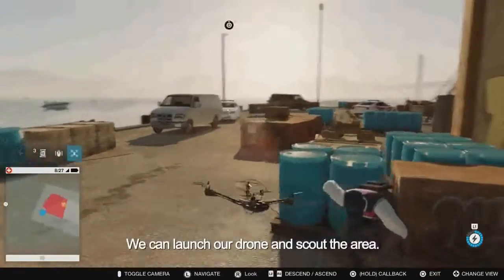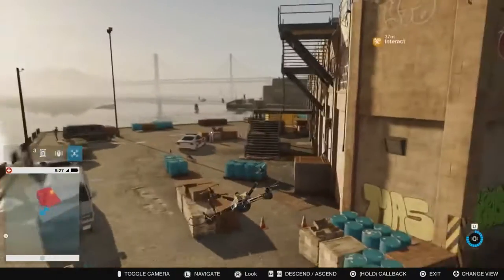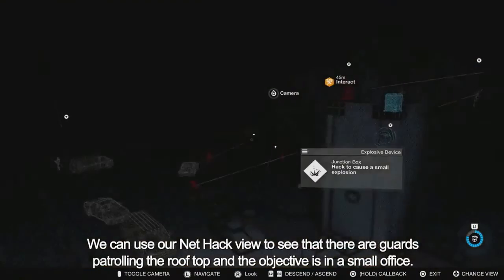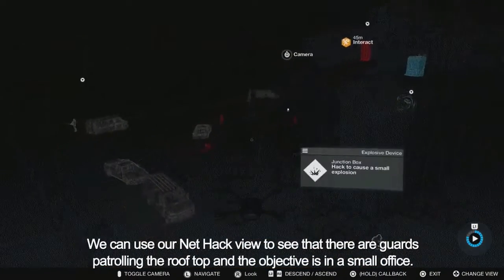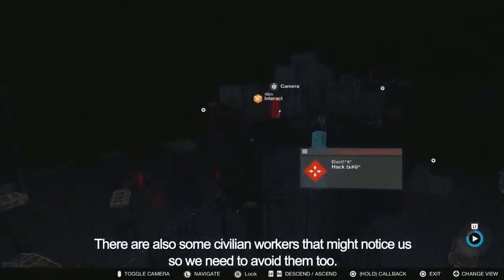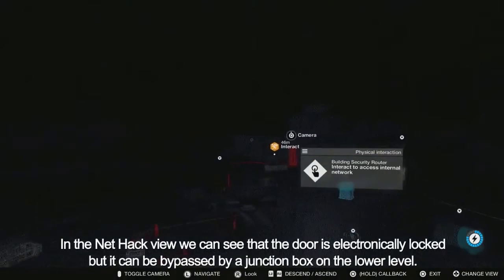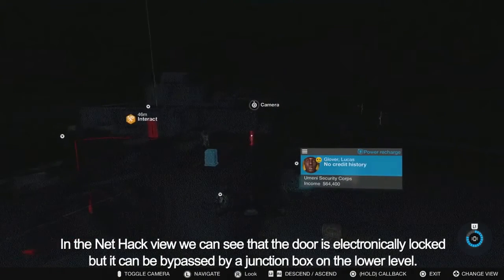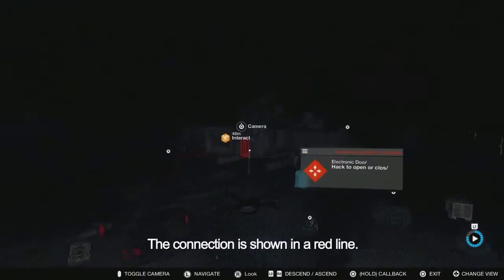We can launch our drone and scout the area. Using our NetHack view, we can see there are guards patrolling the rooftop, and the objective is in a small office. There are also some civilian workers that might notice us, so we need to avoid them too. In the NetHack view, we can see the door is electronically locked, but it can be bypassed by a junction box on the lower level. The connection is shown in a red line.